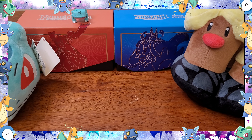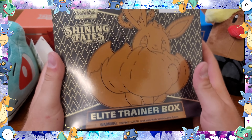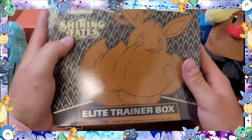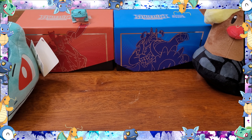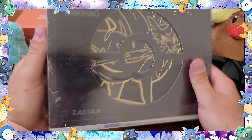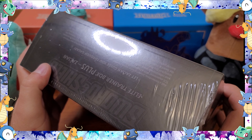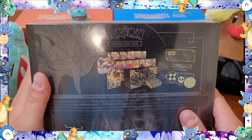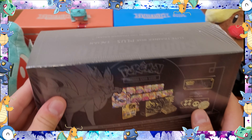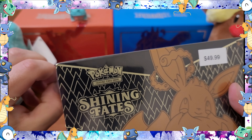Alright, today we got Shining Fates. I'm gonna need you to scoot on back a little. We got an elite trainer box for Shining Fates — I've opened a few of these looking for the Charizard VMAX. This next one, the Zacian elite trainer box plus, I am so excited to open. Been holding onto this for a few days, but we're gonna get to Shining Fates first. I'm obviously looking for Charizard VMAX.